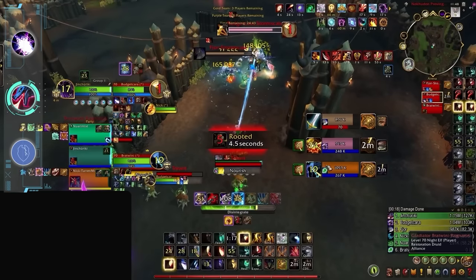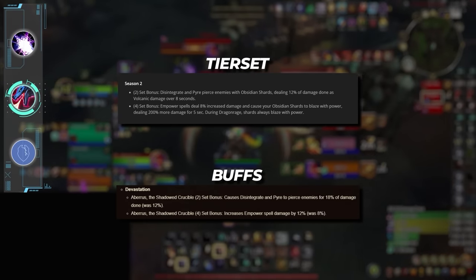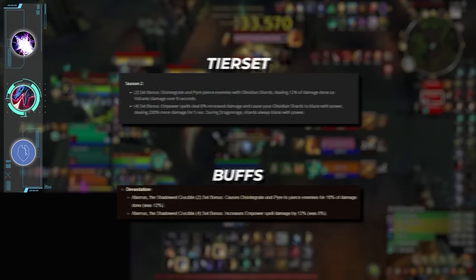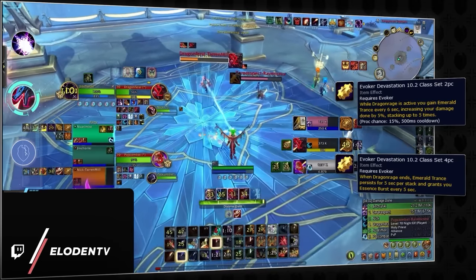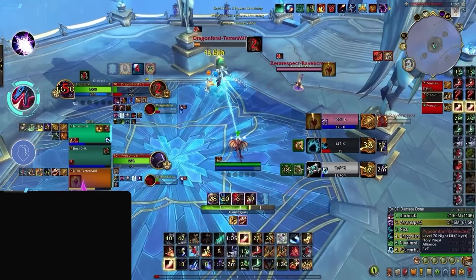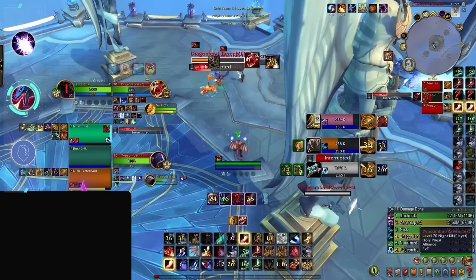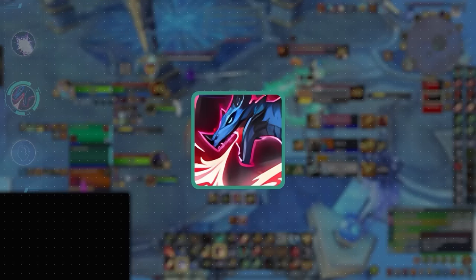Next up is Devastation Evoker, and here the news is a bit grim. Evokers are seeing the return of their season 2 tier set, which performs really well in PvE thanks to a sustained damage buff, but doesn't quite hit the mark in PvP. The current Devastation Evoker tier set is really strong, giving them more burst damage and feeding them Essence Burst procs, which is one big reason why this spec exploded in popularity this season. We've all been hit in the face by back-to-back Disintegrates, which can easily melt an entire health bar with good RNG — but next season this probably won't happen nearly as much. Because their tier set is strictly worse, Devastation will be the first spec going into the loser category.